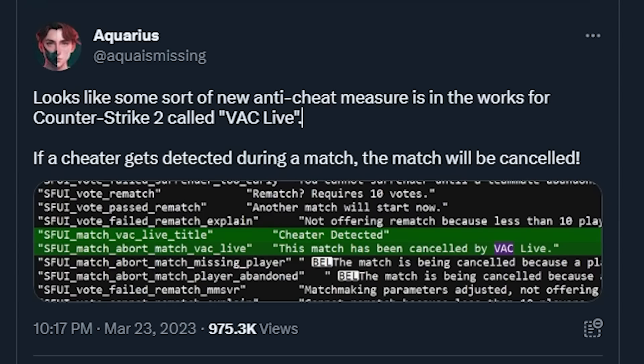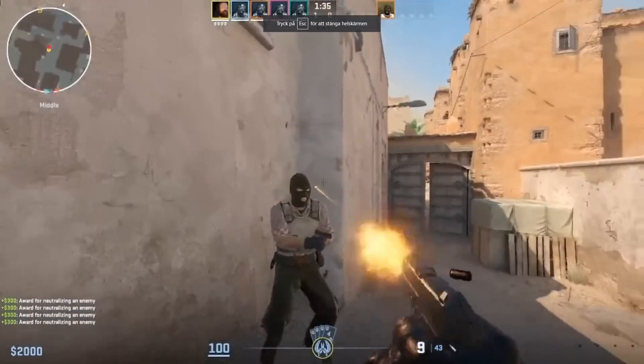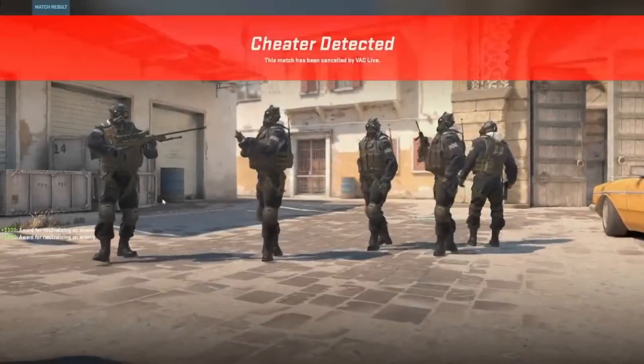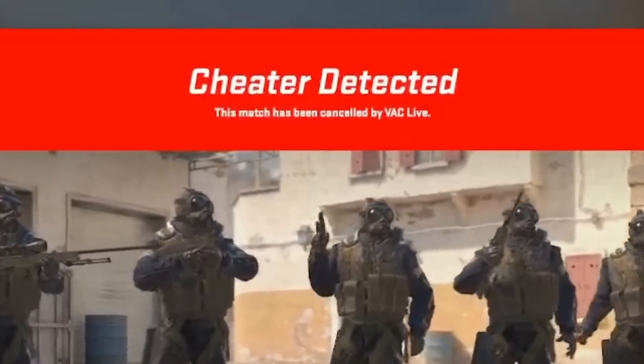Number forty-two: CS2 comes with VAC improvements along with VAC Live, which can cancel a game if it detects a cheater in that game. Thank you Aqua for finding the code and Pogu for showing what it looks like in-game.